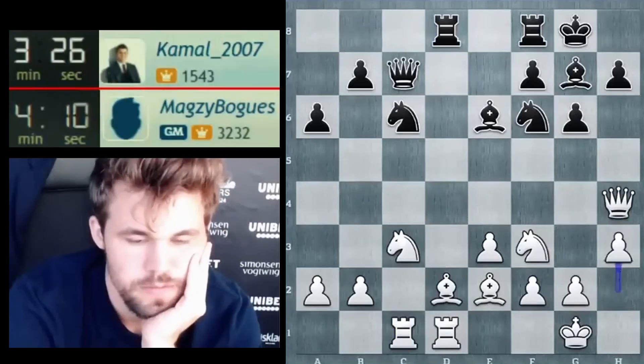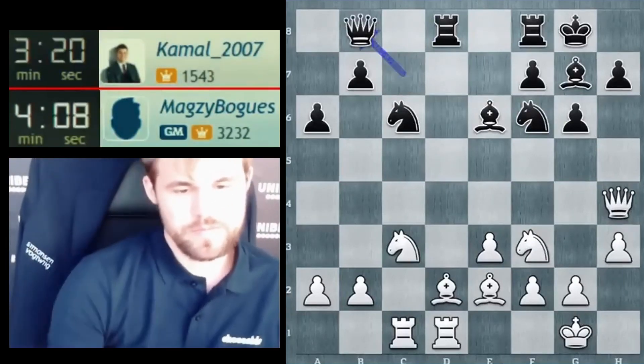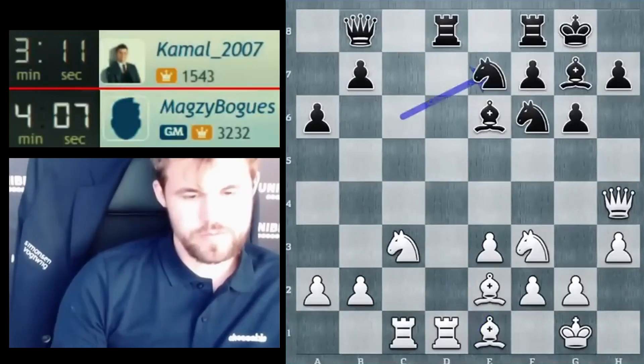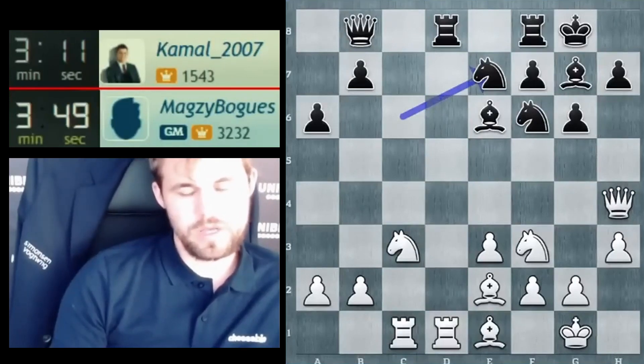Rook d1, developing my pieces. Bishop d2 — it's all good. Rook c1, and thus development was completed. Once development is completed you can create some air for your king. We proceed to try and exchange some pieces — in this case the rooks. The bishops are usually quite well placed on e1 or e8 in these sort of structures; you just tuck them away, put the rooks in the center, and the bishop can be active on c3 or b4 later on.